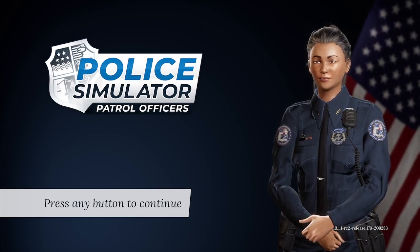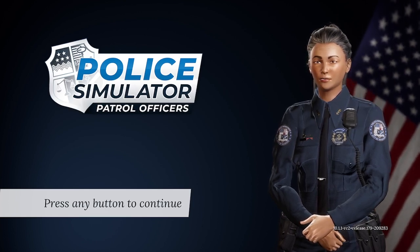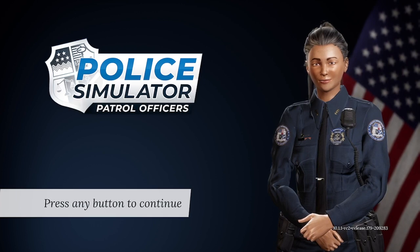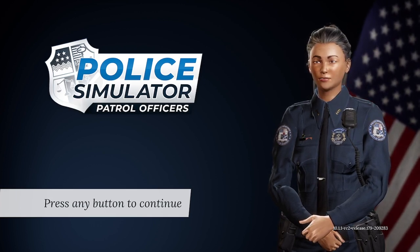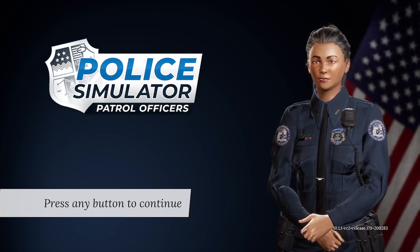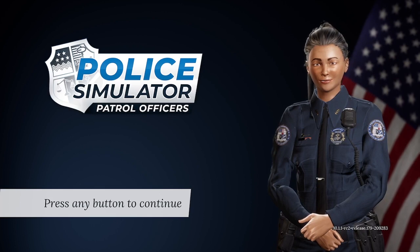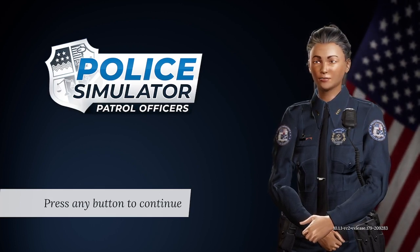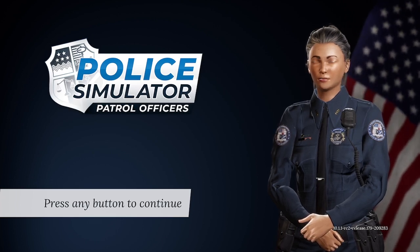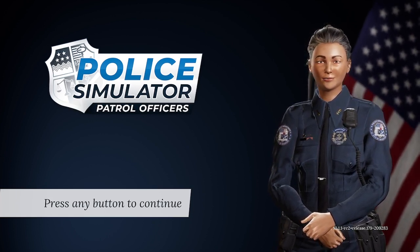New features: they've added a garage that is now available at every precinct. They've added an option to repair your patrol car near and inside the garage. They've also added optional customization for the trunk of a patrol car within the garage, and an option to customize the parking lot of the precinct within the garage. Finally, they've introduced the new Compact Police Vehicle — the CPV — now available as an optional DLC.